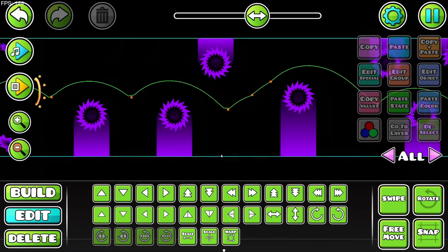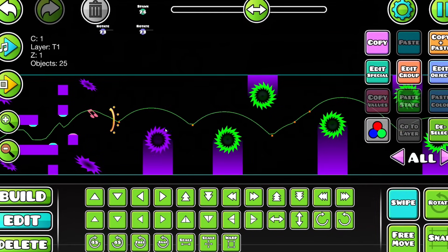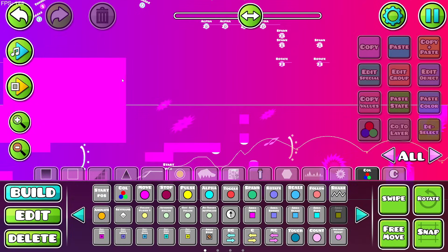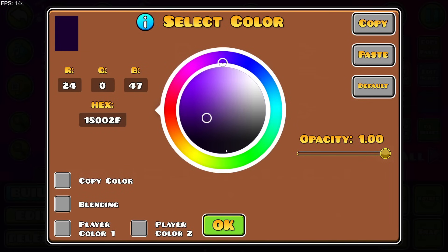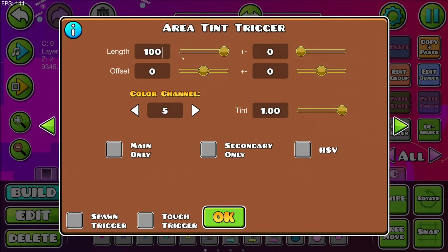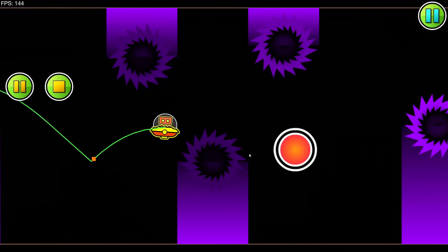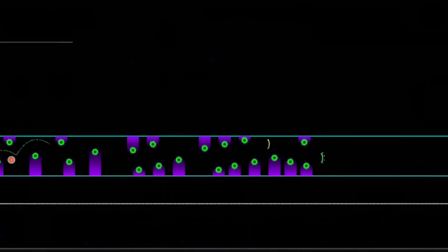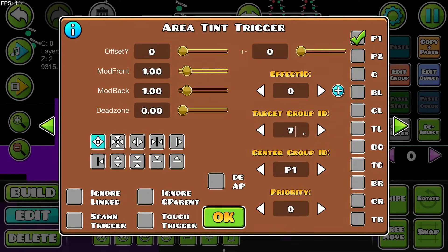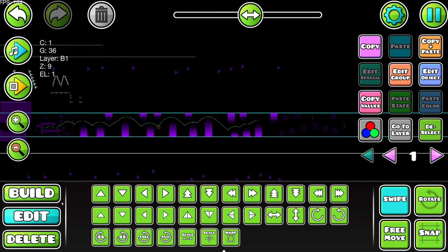I'm going to make them rotate every couple of blocks on a loop so the direction of these gradients slightly changes. Let's change colors to make it more climactic. Selecting all the outer layers of these saw blades, adding them to a group for an area tint on edit layer two. We need a color channel — using color channel 5 to keep it on color. Full tint it there, and as I get close, these are getting darker as I approach, which is interesting.